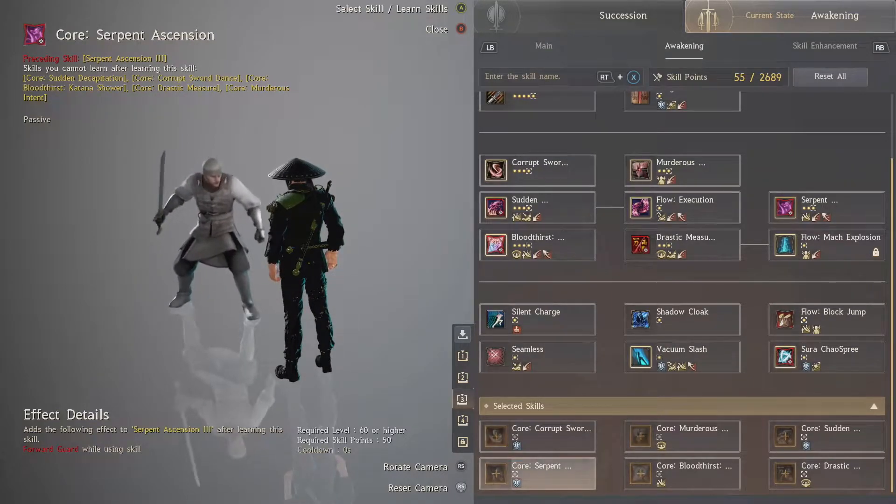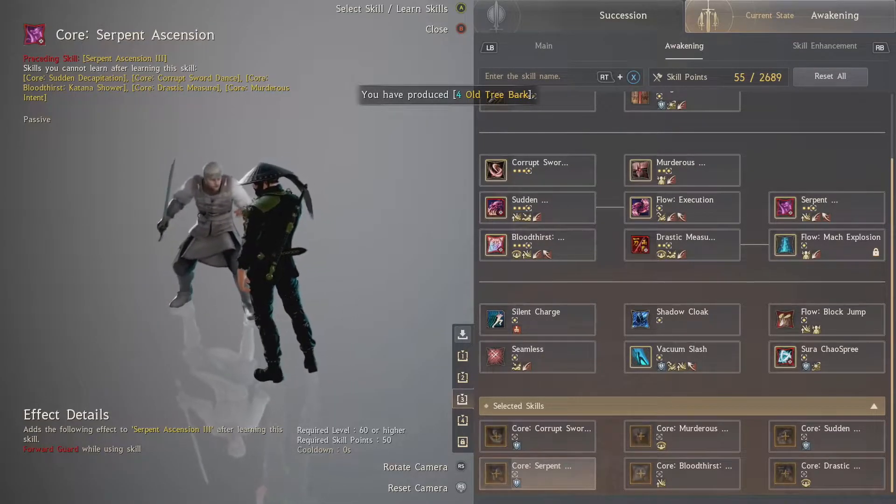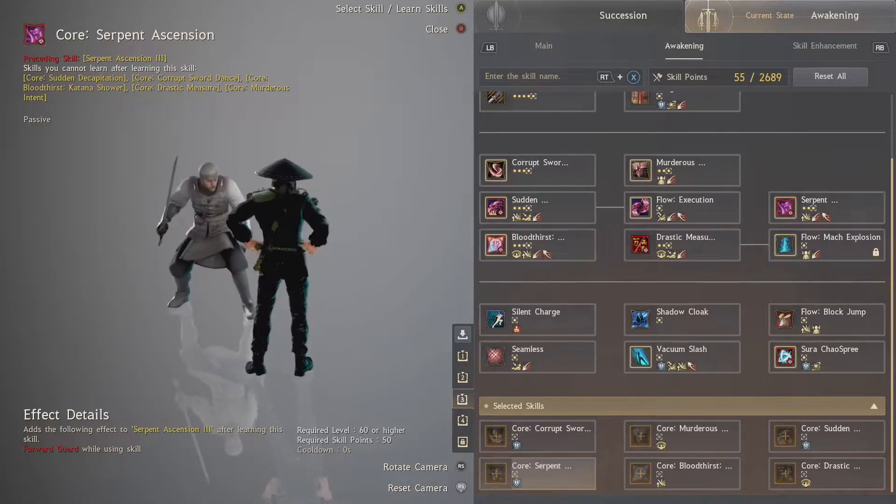Welcome back to the channel. Today's video is going to be about bond skills — specifically what bond skill you should use on Awakened Ninja. This is a question I get asked very frequently.